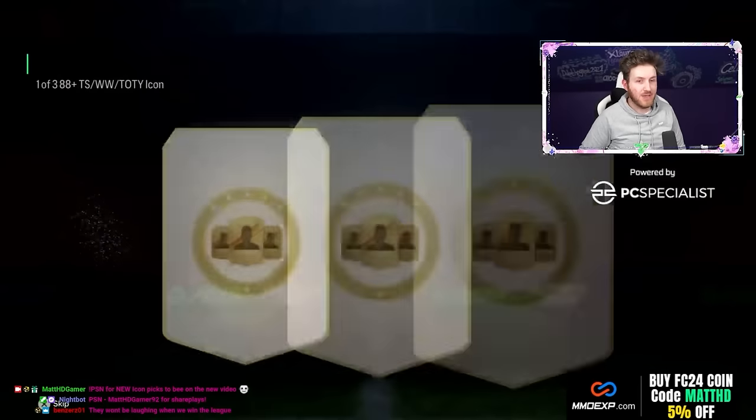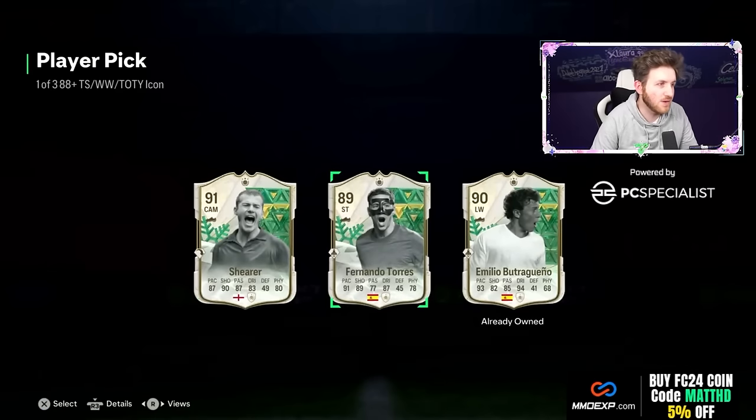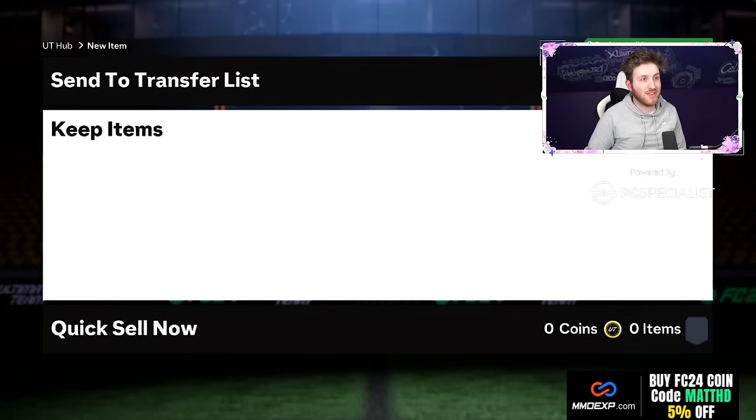Here we go yet again — another big one, 3 AJ plus icon player pick. They are a lot more pricey today with four panels, but blue! Fernando Torres though — full winter wildcard icon player. You will take Torres, he's like 600k in the market. Great card, five star skill moves — can't knock that.